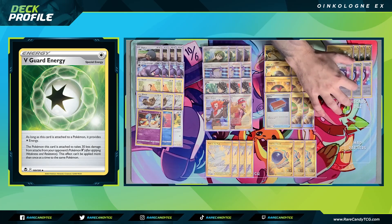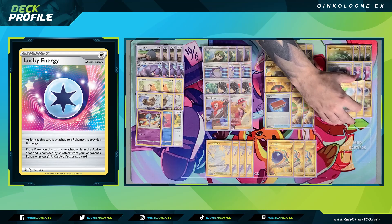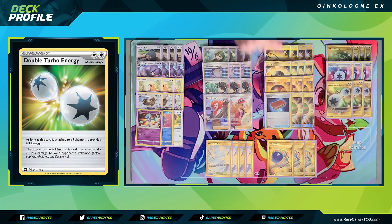We have three copies of Lucky Energy — provides a single colorless energy, and if our Pokemon gets attacked while it's attached, we draw a card. You could argue for Gift Energy, but the reason I'm staying with Lucky Energy is because we're tanking a lot with this deck and Gift Energy only activates when something gets knocked out. And three copies of Double Turbo Energy to round out the list — it provides two colorless energy with the caveat of reducing our damage by 20. The three count gives us enough outs to use that second attack, and it also doubles as a soft switching card since Bibarel, Radiant Gardevoir, and Oinkalone all have a two retreat cost.